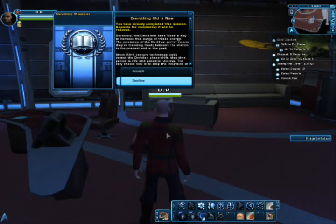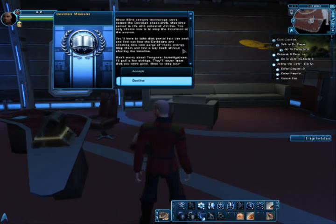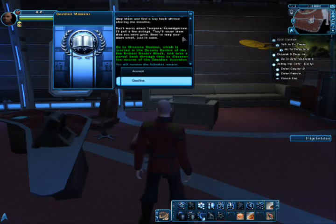Obviously, the Davidians have found a way to harness this surge of triolic energy. The existence of the Davidian portal means they're traveling freely between this station in the present and in the past. Since 23rd century technology can't detect the Davidian phase shift, this time period is rife with potential victims. The only choice now is to stop the incursion at the source. You'll have to take that portal into the past and find out how the Davidians are creating this new surge of triolic energy. Stop them and find a way back without alerting the timeline. Don't worry about temporal investigations — I'll pull a few strings. They'll never know that you are gone. Best to keep your team small, though, just in case.